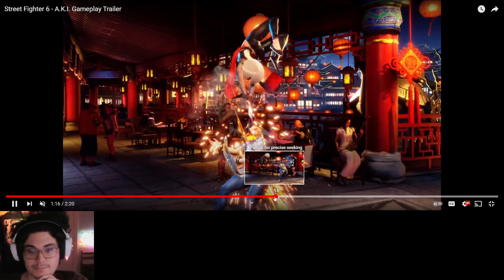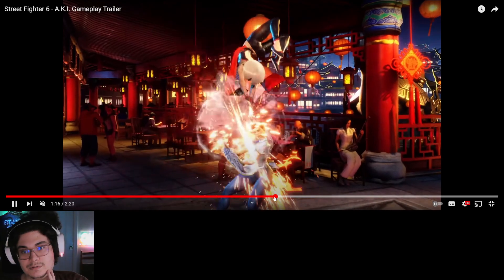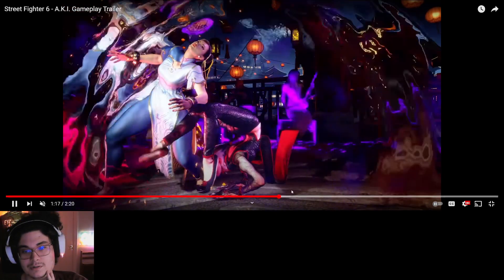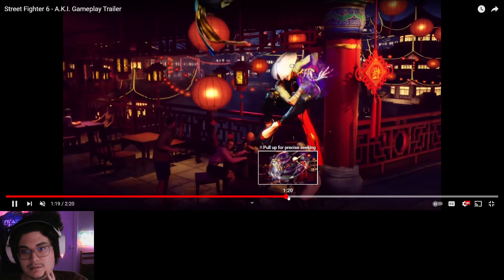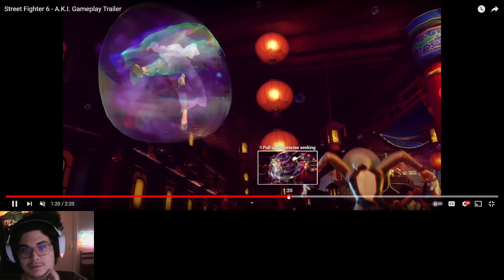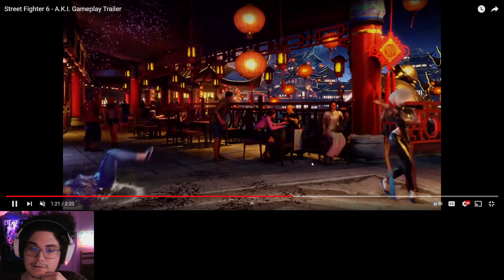Jump into air normal into special, into super where she breaks her back and then does this — leaves you poisoned. Yes, definitely. Big bubble into big poison. I wonder how poison is going to work in Street Fighter 6.